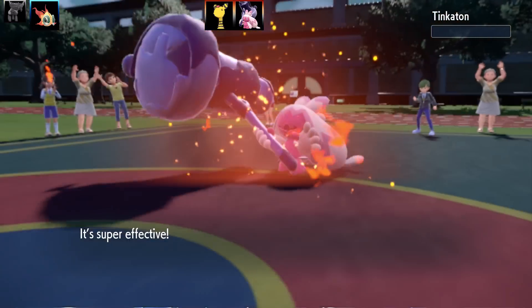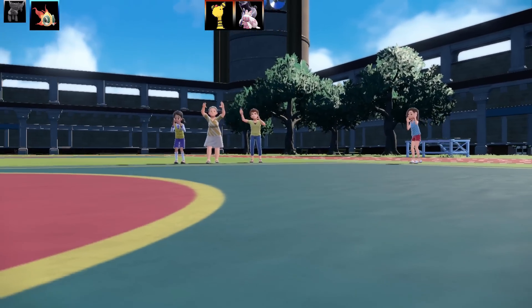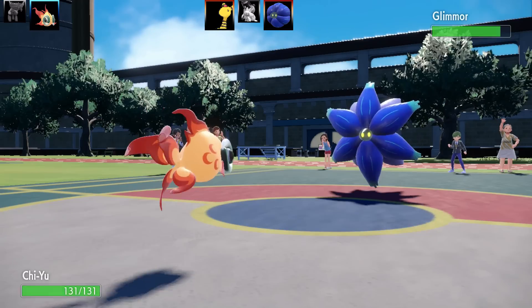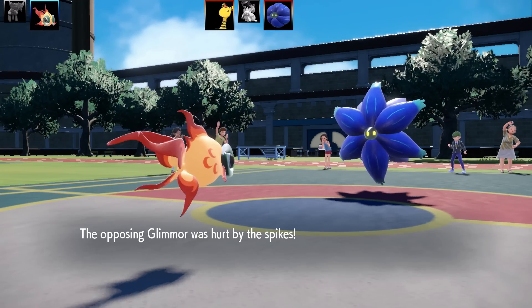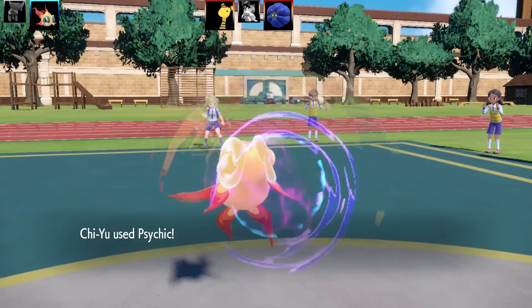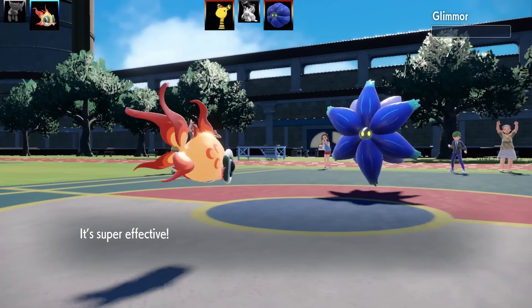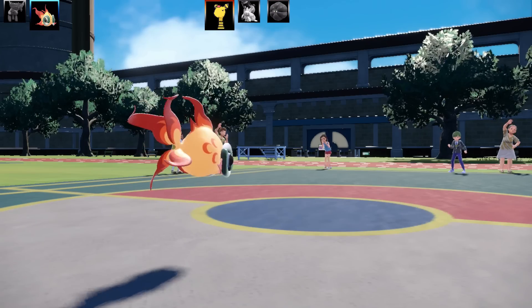My Pokemon got wrecked by Play Rough but it set up all the edge hazards - things are going pretty nicely. That's the end of Tinkaton. Next Pokemon is Glimmet and going for Psychic, this should be able to take it. It goes down. Next Pokemon is Eelektross - it's going to take a fair bit of damage. I know its Special Defense is pretty good but I've got Beads of Ruin dropping that Special Defense by 25%. Dropping it by 25% is a lot, especially with 135 base Special Attack.